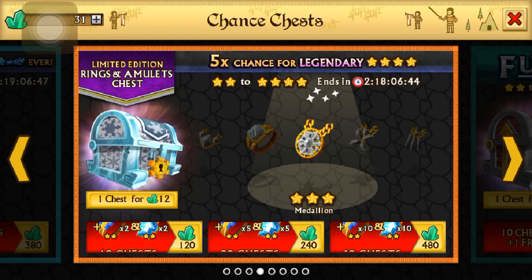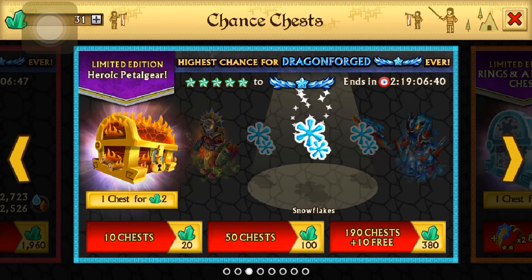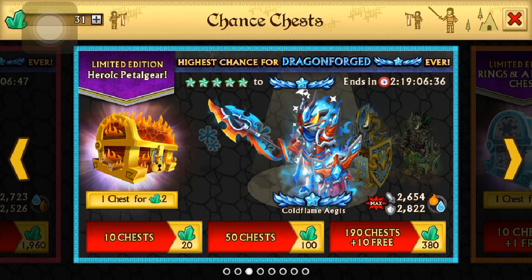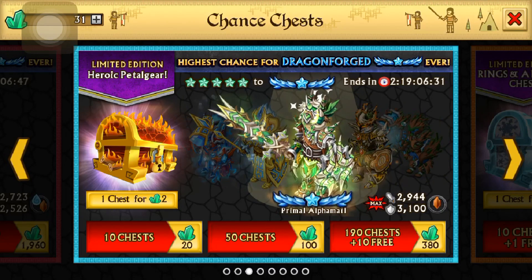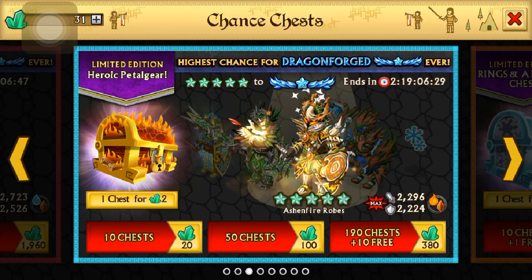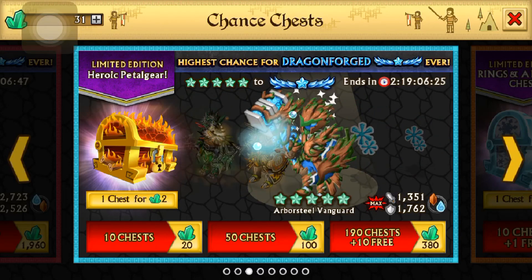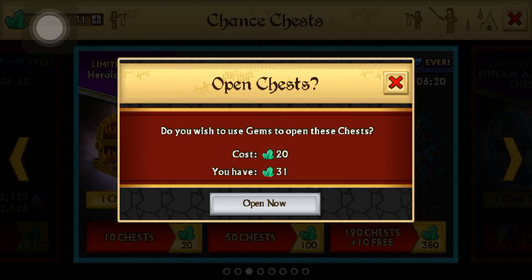I also wanted to try and open up some of these chests. What are these called? Limited edition heroic pedal gear. Okay, they don't even have a name, but these type of chests. As you guys know, you can get snowflakes from them, and that's basically all I want. I mean, I'll take a dragonforged if you give me one, but we're most likely not going to get anything from those chests. I'm just hoping that we get some snowflakes so we can get that dragonforged.